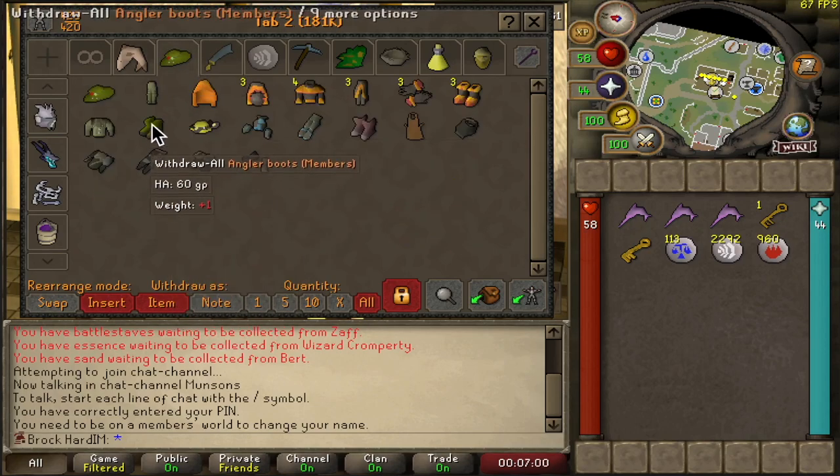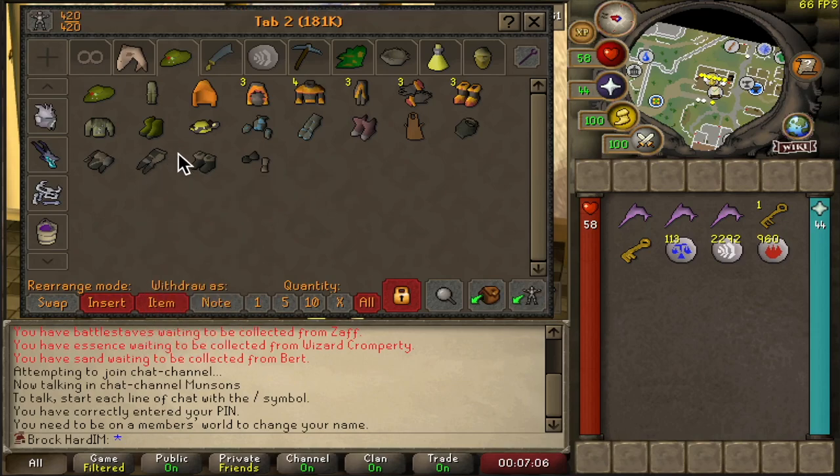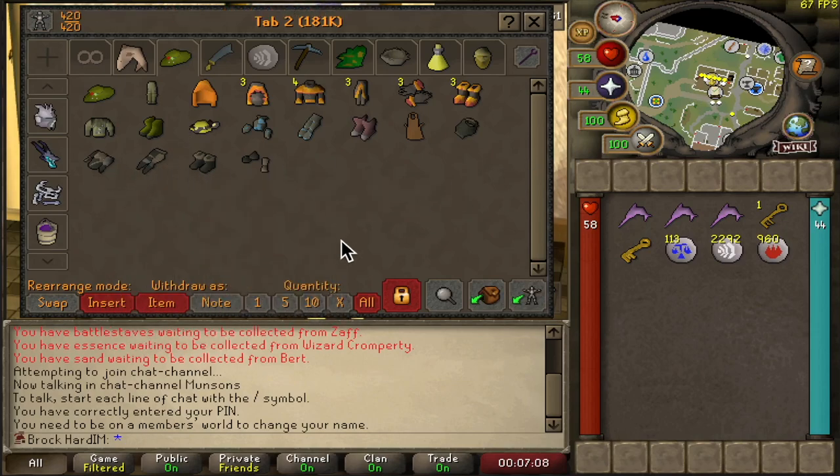This tab here is all the different outfits I've gotten so far. We've got our anglers, the pyromancer, the prospector, as well as the rogue outfit. We're doing pickpocketing of the master farmer so that came out pretty much.